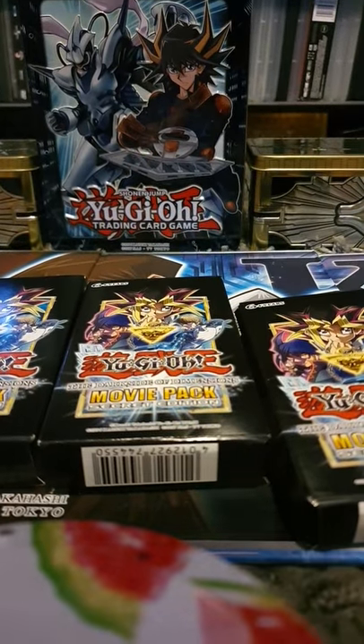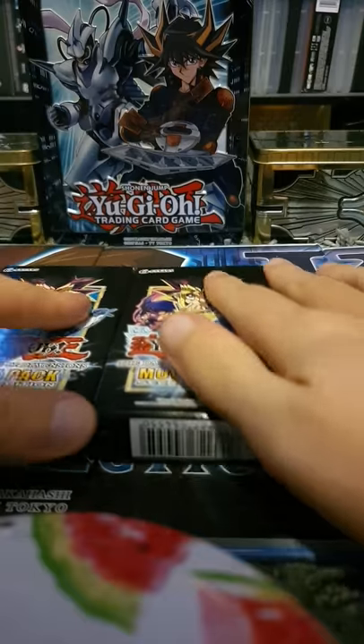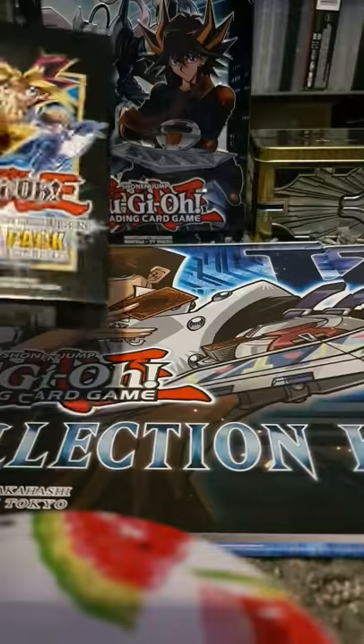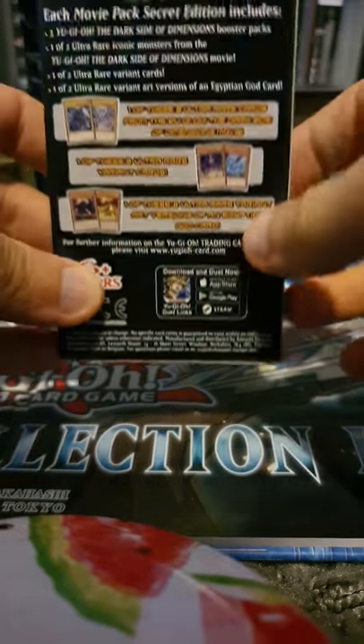As I said last time on my video a couple of days ago, I opened these two tins and the Yuta Fudo tin. Today however, I'm going to open the three Yu-Gi-Oh! Daxairo Dimension packs which just came today. On my other channel I did manage to pull a secret version, obviously for the Sky Dragon instead of the variant on this.